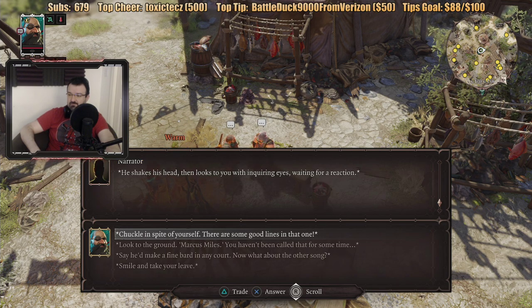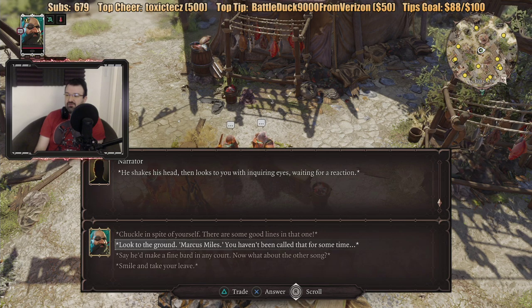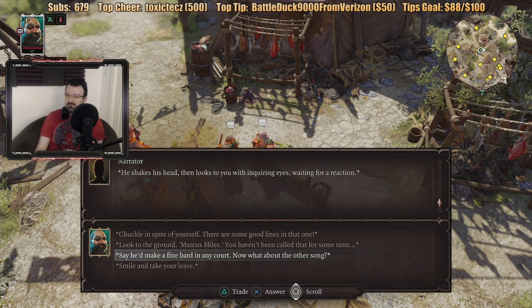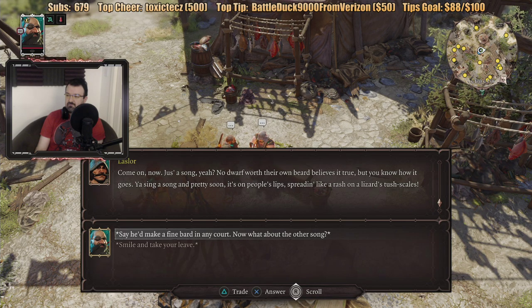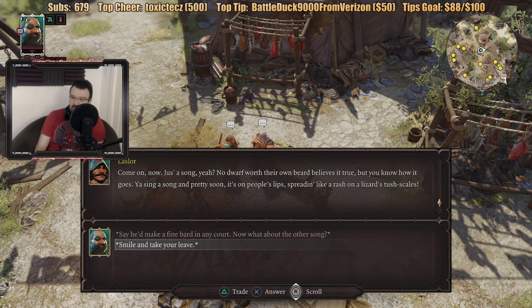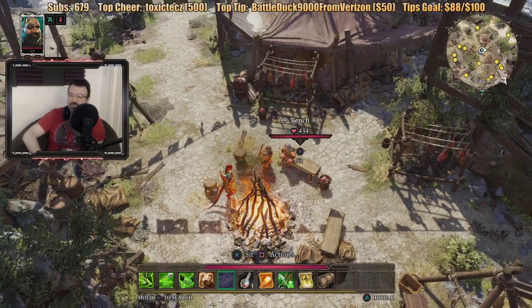He shakes his head then looks to you with inquiring eyes, waiting for a reaction. Chuckle in spite of yourself. Look to the ground — Marcus Miles, you haven't been called that for some time. I guess that's your real name. No dwarf worth their own beard believes it's true. Well, you know how it goes — you sing a song and pretty soon it's on people's lips, spreading like a rash. Let's smile and take our leave. I don't want to hear any more bard songs. It seems like there's a ridiculous amount of dialogue in the game, but I'm not sure if any of it leads to anything important.